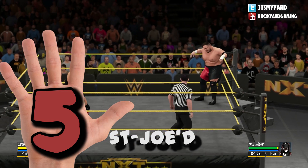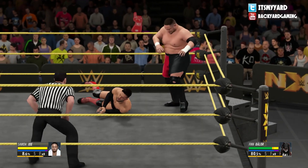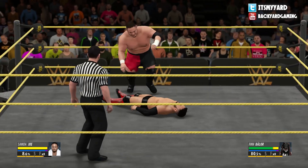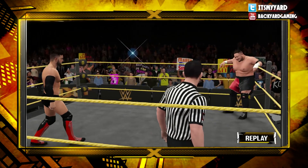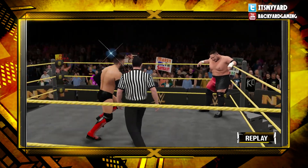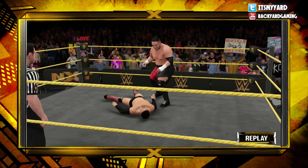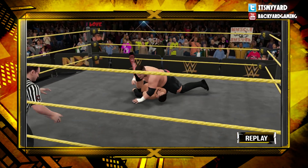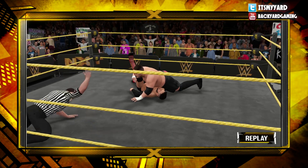Last but not least is Samoa Joe's Iwanagi in the corner — it's just a lethal counter animation from running corner strikes. An awesome maneuver that I would love to use again and again. It's perfect — it sums up Samoa Joe. He does it in real life, and it's what you want to see in the game, and it is. It came in with his DLC.